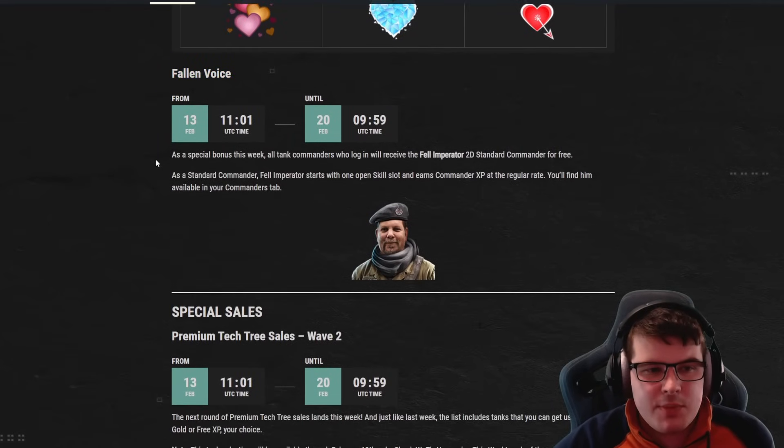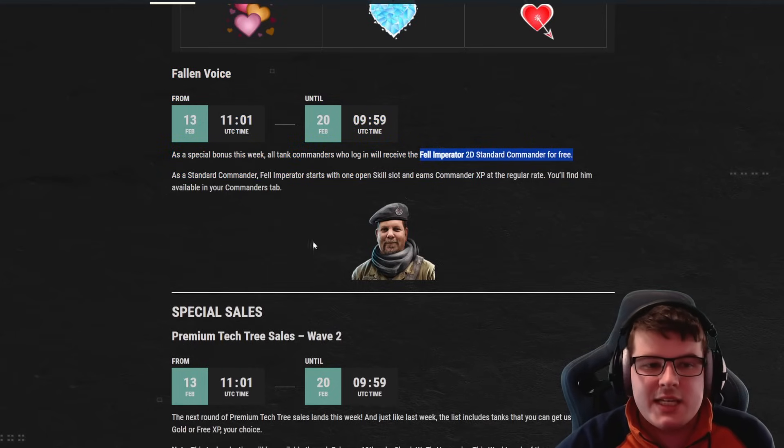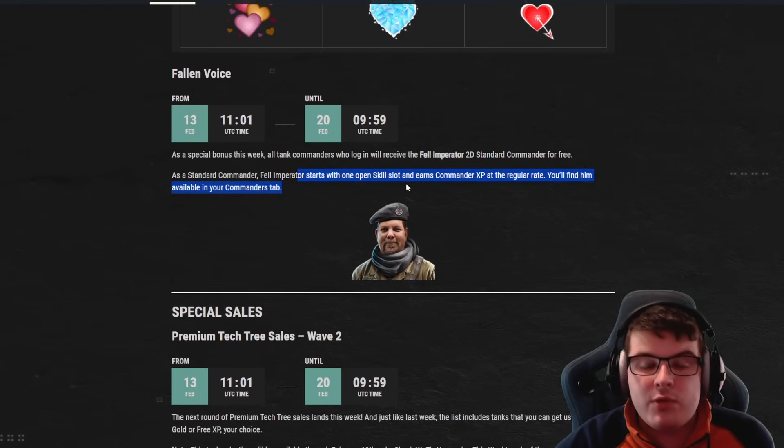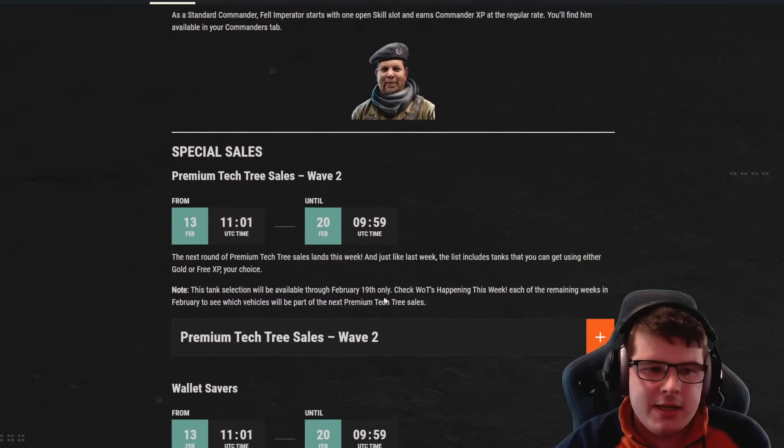As a special bonus this week, all tank commanders who log in will receive the Fell Imperator 2D standard commander for free. It starts with one open skill slot and earns commander XP at the regular rate — essentially a skinned version of a standard commander.